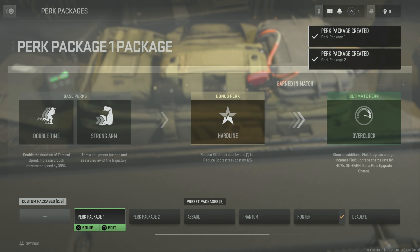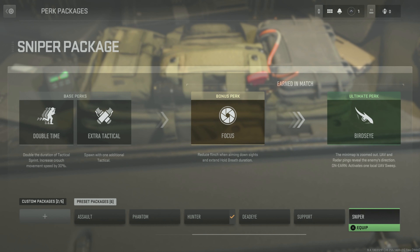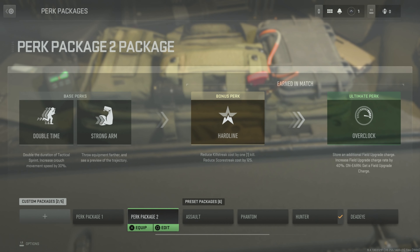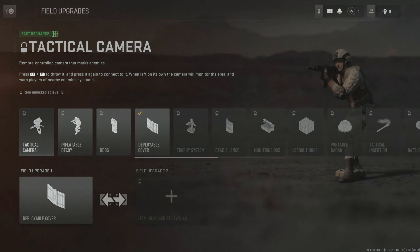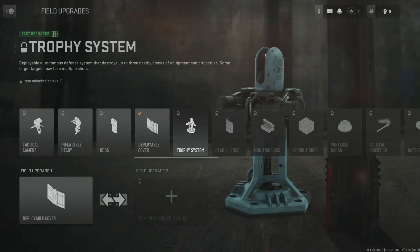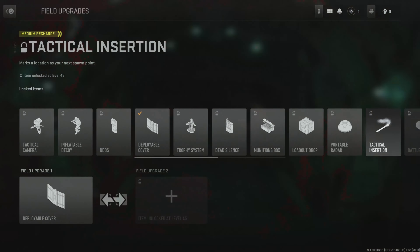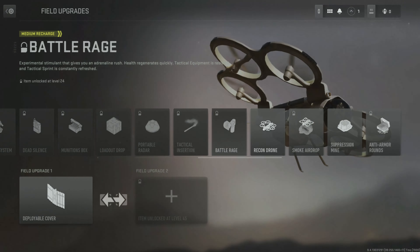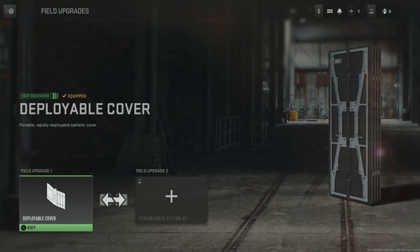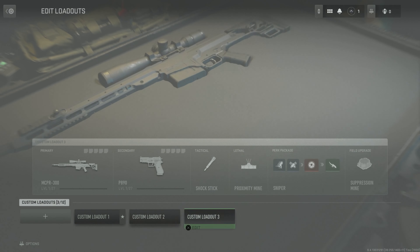Can you build your own custom packages? Deployable cover. Oh look at these — the things that charge over time: dead silence, woohoo! Portable radar. Battle rage. I don't know what else I need to look at — that's everything in there.